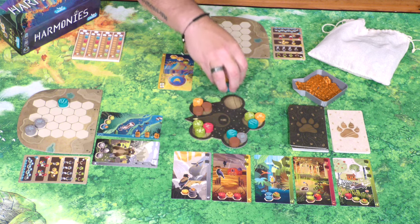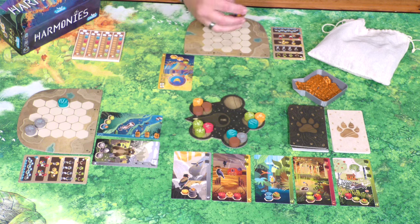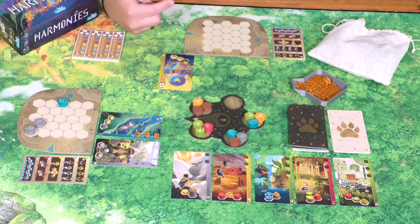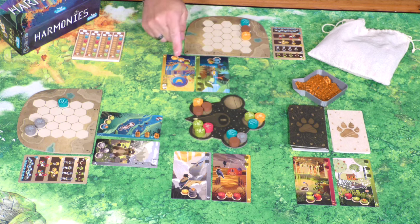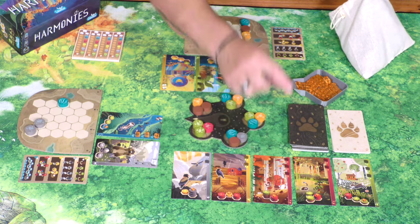As it comes to my turn, I'm going to take this one right here because it closely relates to my spirit animal. I'm going to look at cards that are going to work well with what I'm trying to do. I'll place this guy right here like this, put that one right there, and put the blue one right down here. I'm also going to take this animal card — it's going to work well with my spirit animal, and it's two different colors, which is pretty cool. I'll refill both spots and it goes back to my opponent's turn.